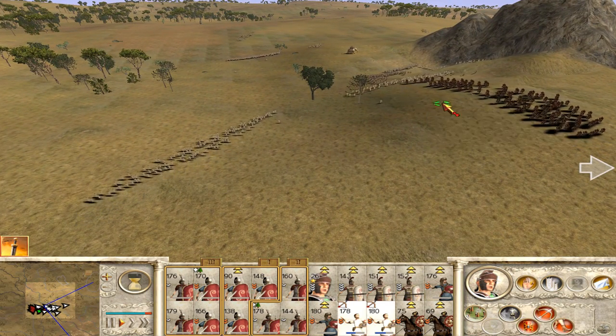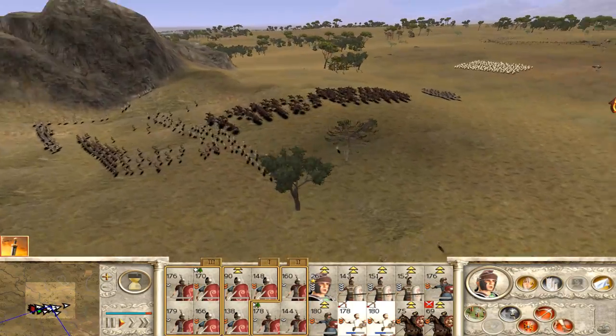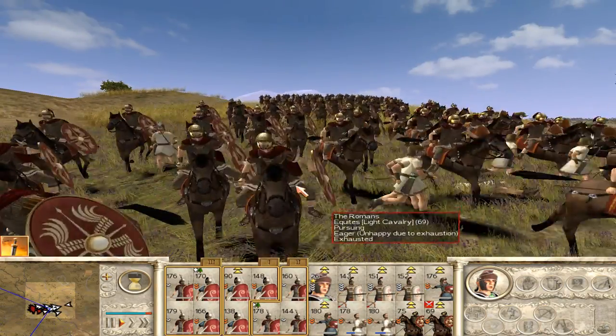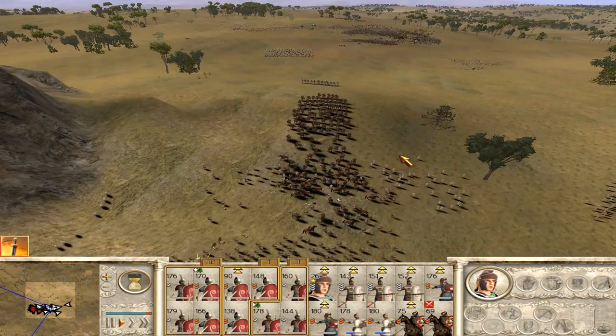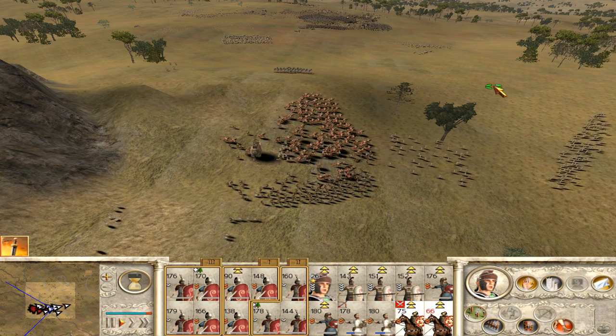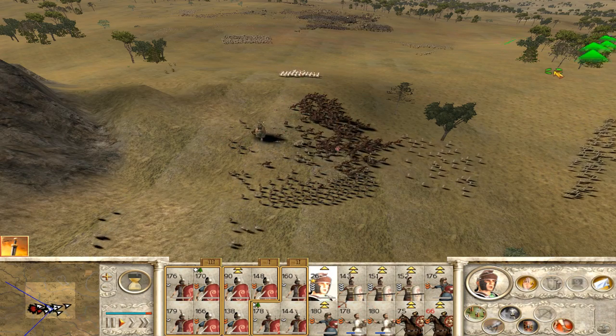Alright, moving on — looks like everybody is retreating. Can we just follow them and try to kill those running people? Well, this is a horrible thing to do but we have to achieve our goals here.